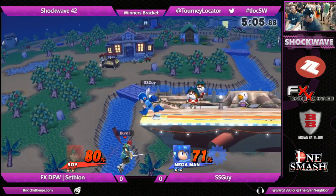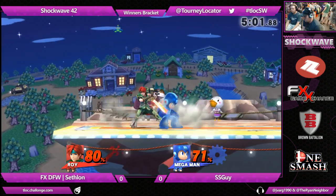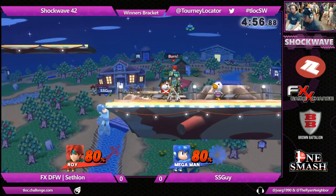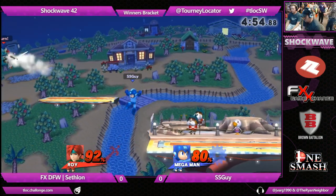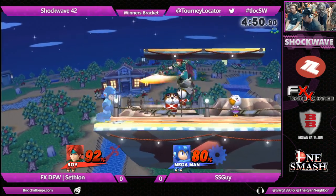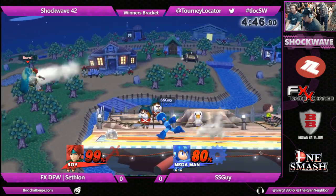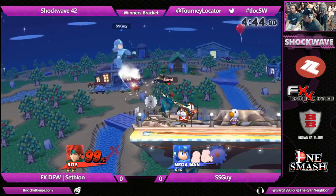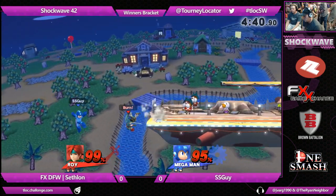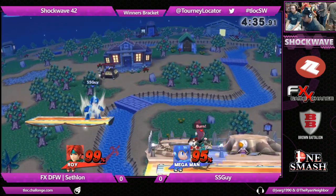Almost got that forward smash, but SSGuy was wise and used the down tilt to get out of it. Cephalon kind of just threw up the saw as well. I think if you are a character with no projectiles yourself, a way to deal with Mega Man's saw is to just throw it up, because that takes the longest for him to get use of it again. The same could be said about Rob's top as well — a lot of players try to just throw it straight off the stage, but if you throw it up, it has to take so long to float back down.